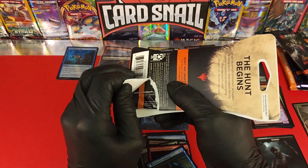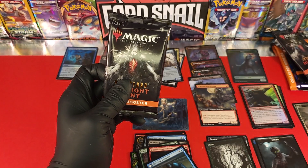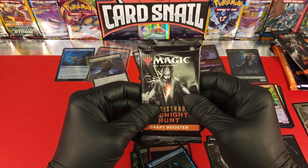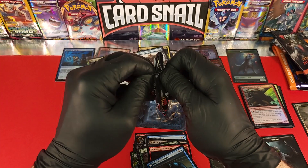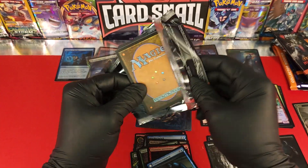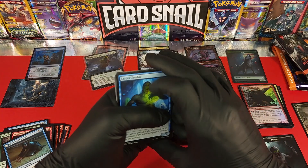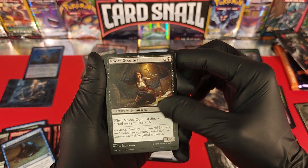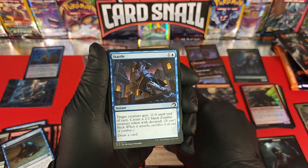Alright, let's get into the last pack — hopefully more showcase cards. I really like the showcase cards for this set. Innistrad Midnight Hunt showcase cards — cool is the word on the street. Let's move some stuff out of the way. Larder Zombie. Novice Occultist. Harvest Tide Sentry. Neonate's Rush. Startle.